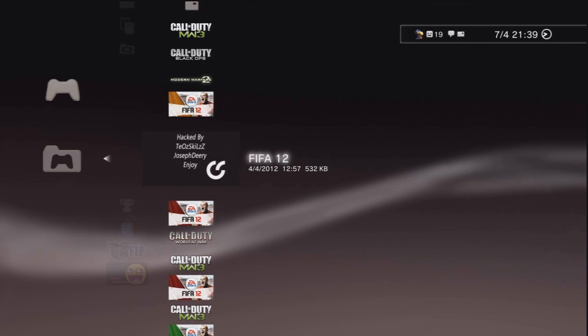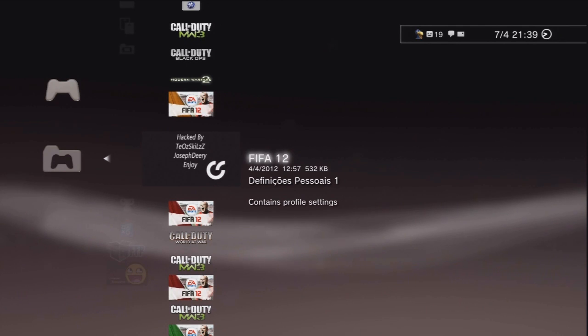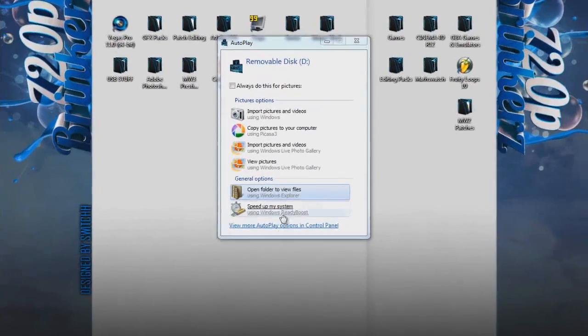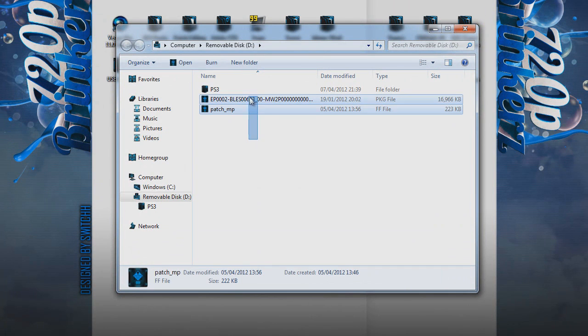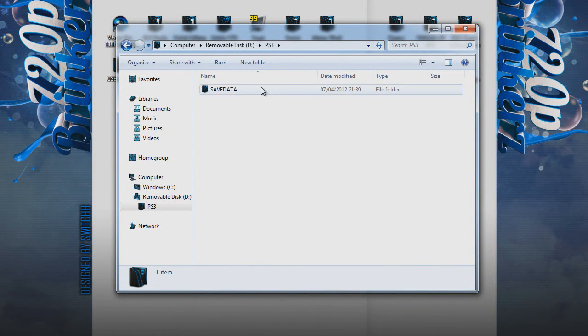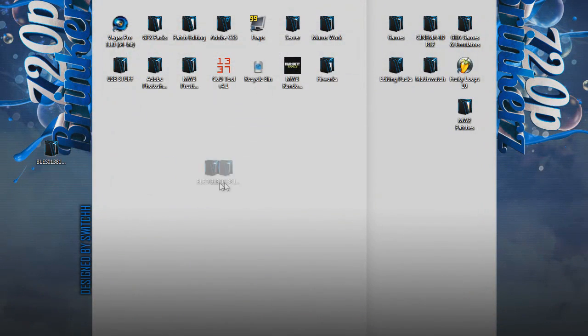Plug it into your computer and I'll show you where to go from there. Alright, so we are on my computer now and we've just put our Virtual Pro on the USB stick. Plug your USB stick in and open folders to view it. You'll get a folder called PS3 — go into that, then go into Save Data, and you'll get this BLEZ folder. Copy it and paste it to your desktop.